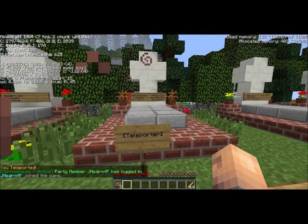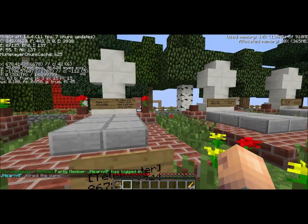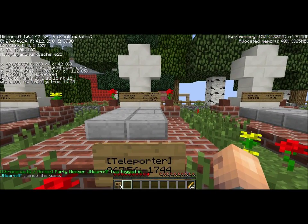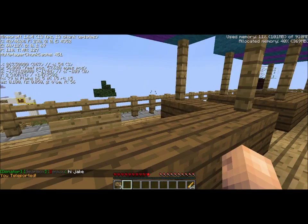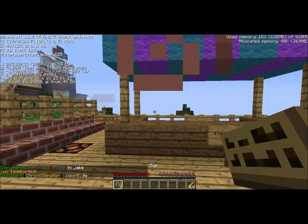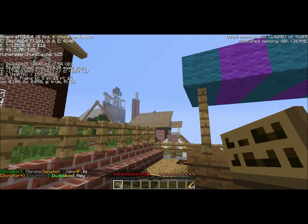With teleporter signs, they can't go between dimensions. So you can't, for instance, take one from the End to the Nether, or whatever. Here we are in the marketplace — very nice. And as you can see, it's a bit laggy sometimes with the travel.